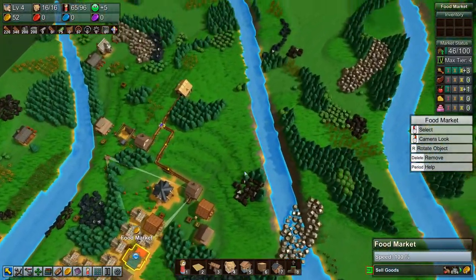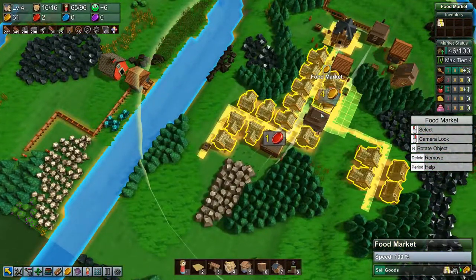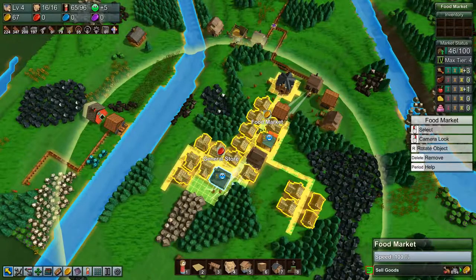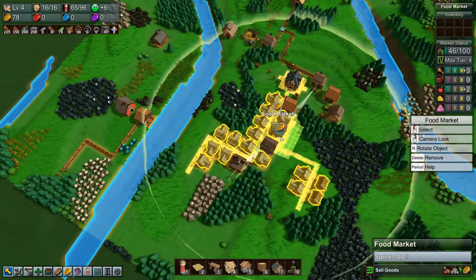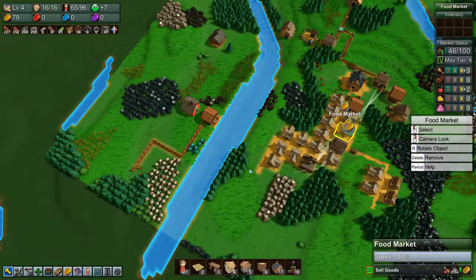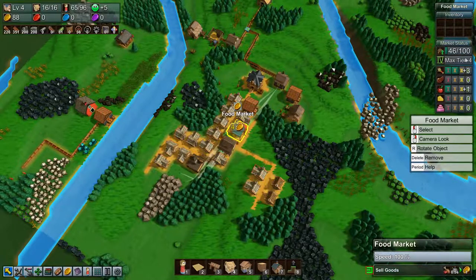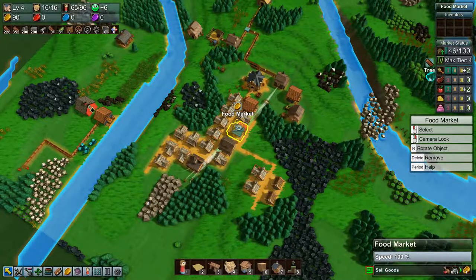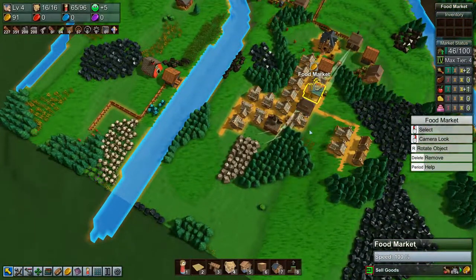How many houses do we actually have? 16. So I'm thinking that in our village here we'll have four markets, four general stores, four of all the different markets or stores — because that would mean each four would need to supply 25 houses, and I think that's fine. That should be enough to get up to max tier five, which is what we want.